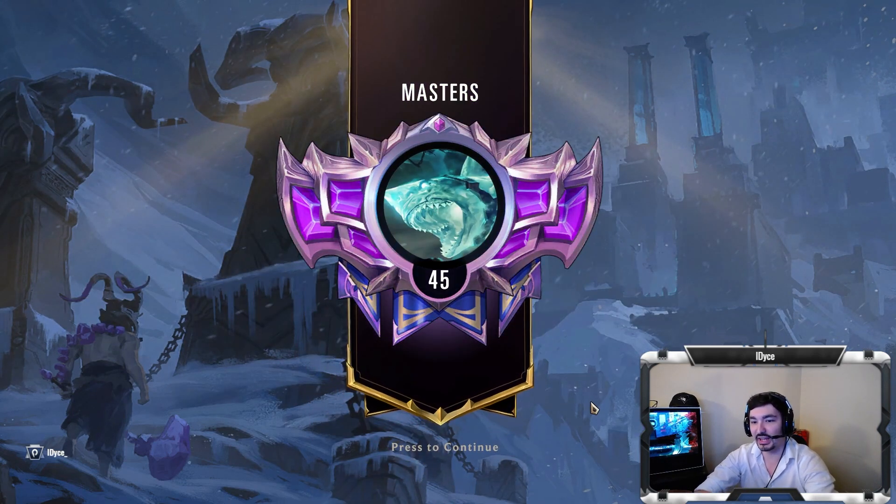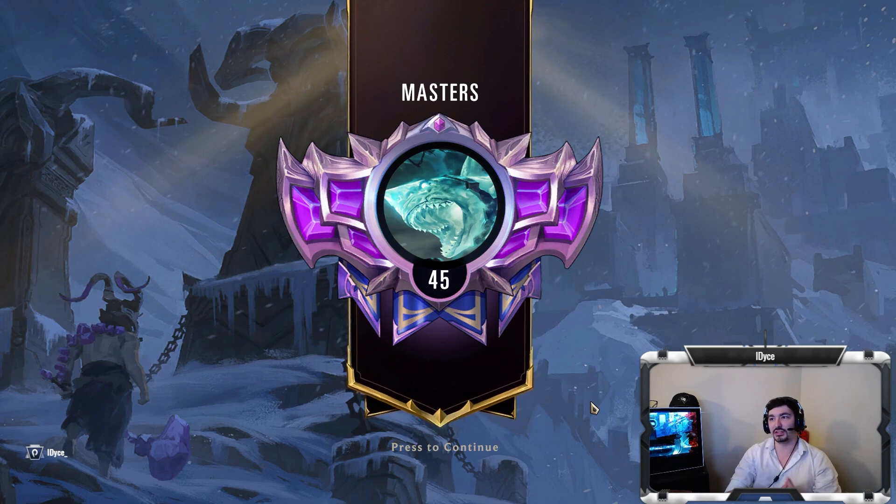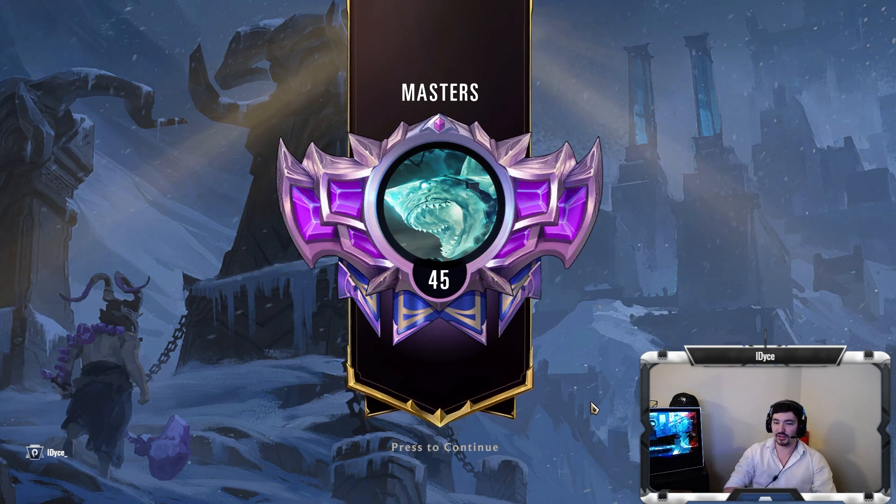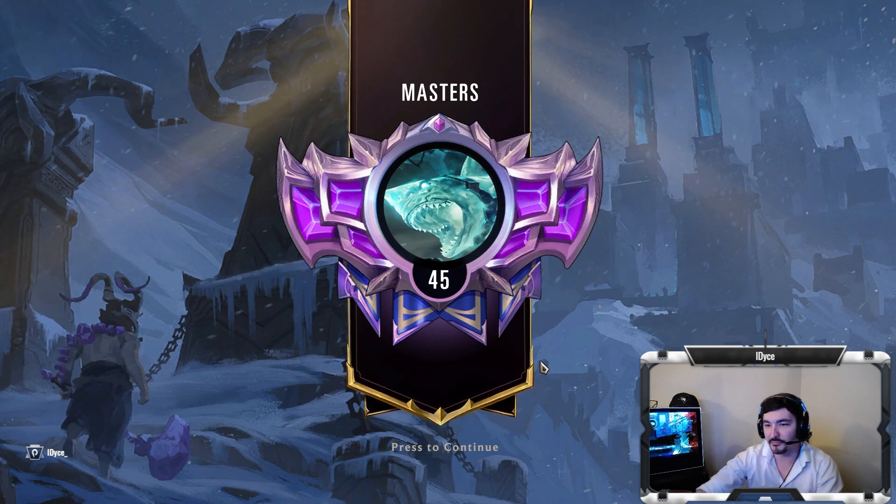This deck actually feels so strong — it's really just because of the Right of Negation. Having Deny in the meta right now is so crazy. I tried Viktor versions and stuff like that, but again, any kind of control deck or any deck that has a lot of spells — which is pretty much every deck I play against right now — if you can't deny it you can just lose the game. That's what I think is the main reason why the Akshan version ends up being the best. If there's a version with Ionia it might even be better, but the only champion I'd imagine Udyr would be good with in Ionia would be Lee Sin, and I really don't want to be that guy playing Udyr Lee Sin.